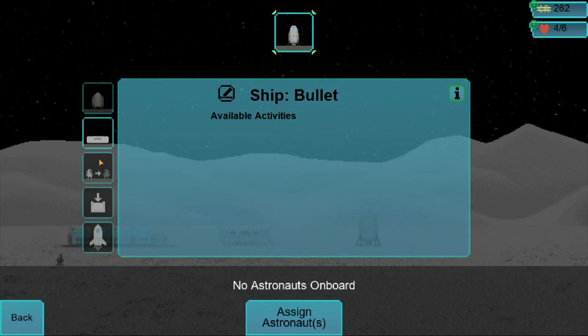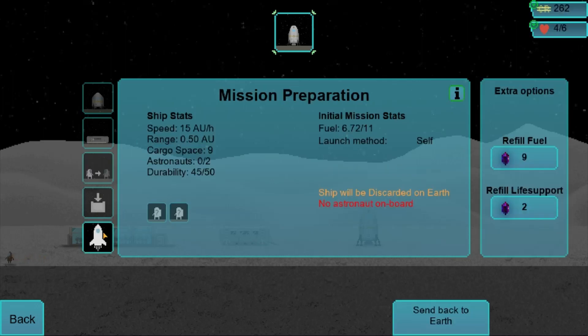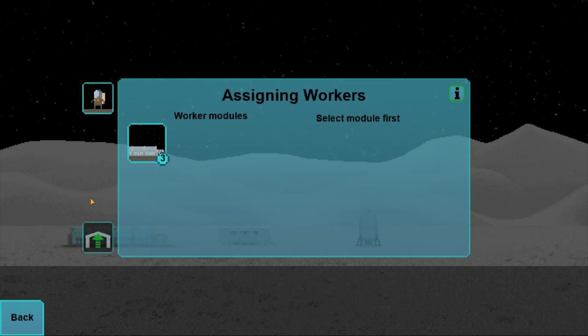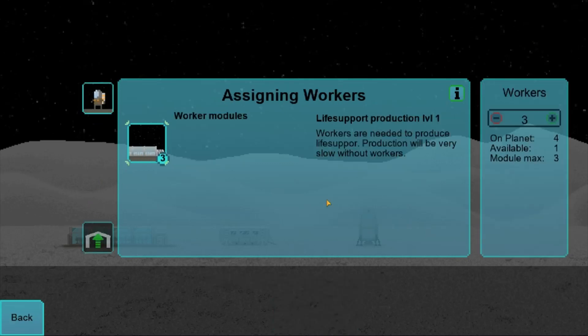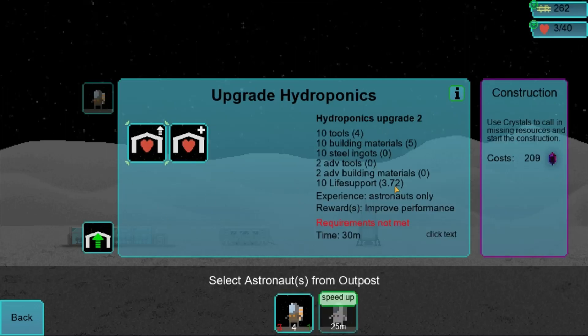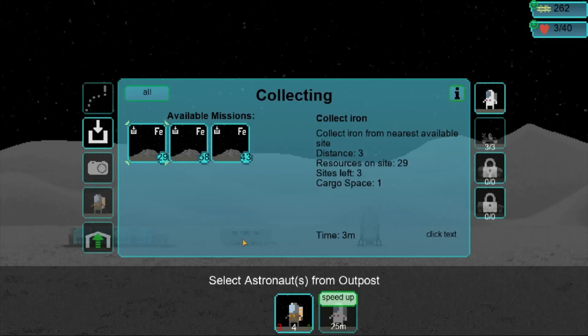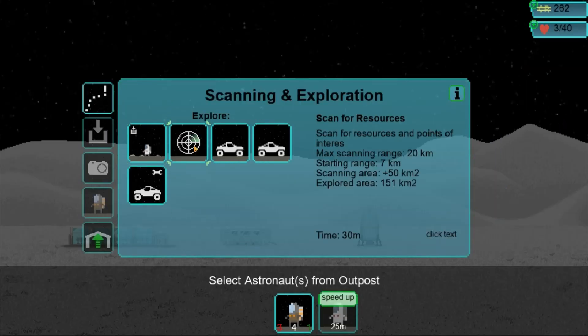That will be done in five minutes. He's doing stuff. Right now we've got four on the planet and one of them is available — we can only handle four. Anyway, that guy I will use to just scan for resources.